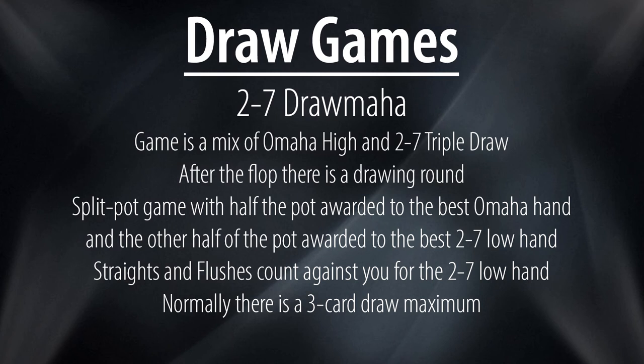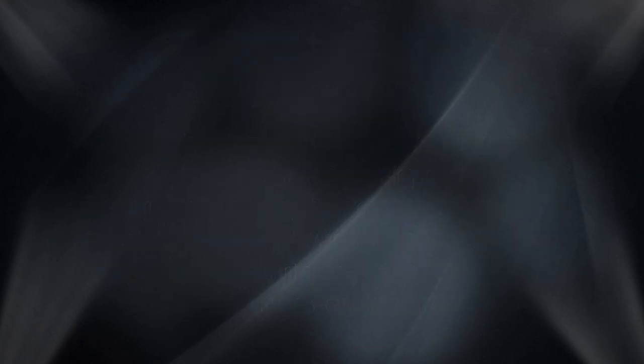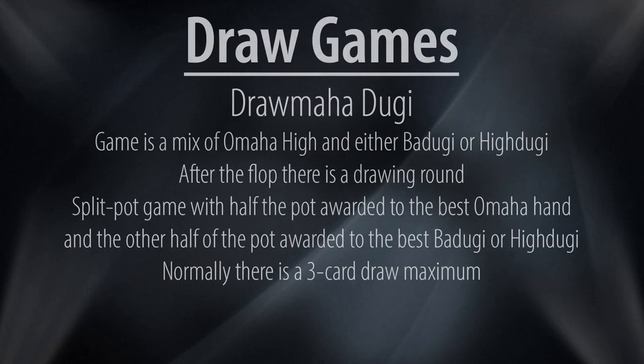Deuce to Seven Drawmaha is a mix of Omaha high and Deuce to Seven Triple Draw, with half the pot awarded to the best Omaha hand and the other half to the best deuce-to-seven low hand. Like in regular Deuce to Seven Triple Draw, aces play high and straights and flushes count against you. Drawmaha Doogie is a mix of Omaha high and either Badoogie or High Doogie, with half the pot awarded to the best Omaha hand and the other half to either the best Badoogie or High Doogie hand.